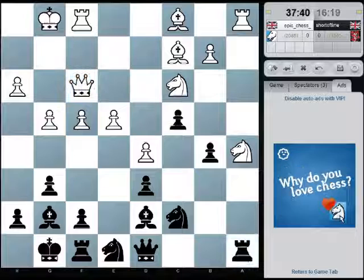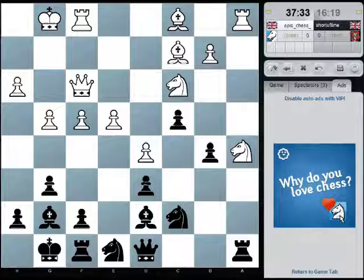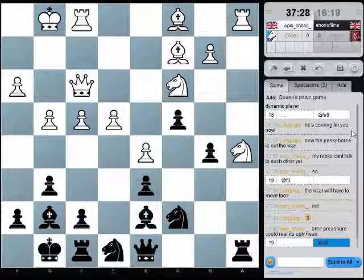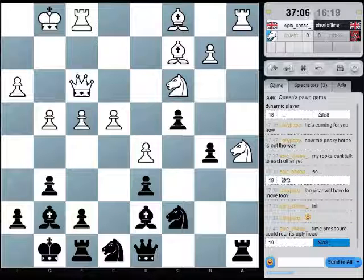I'm going to play rook a8 — it's what I plan to play and I need to be moving fairly quickly. I'm expecting knight b7 and I think I'm going to play queen c8.